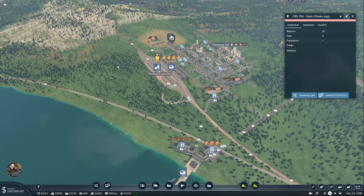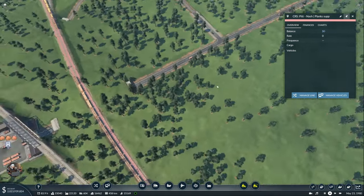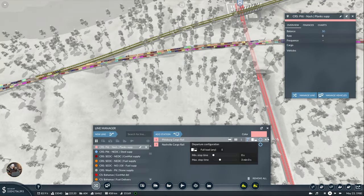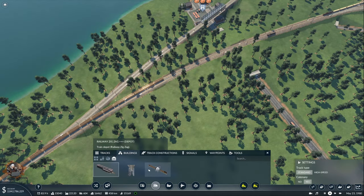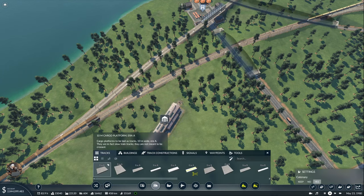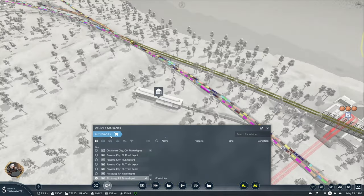Let's see. I don't have — oh, also let's actually put this as a load. We will add one depot over here, like this. Perfect. Okay, so unfortunately it's already 1980.